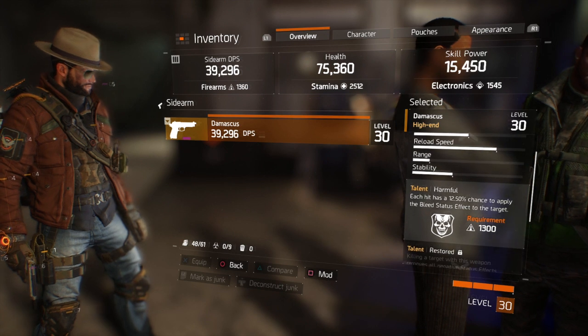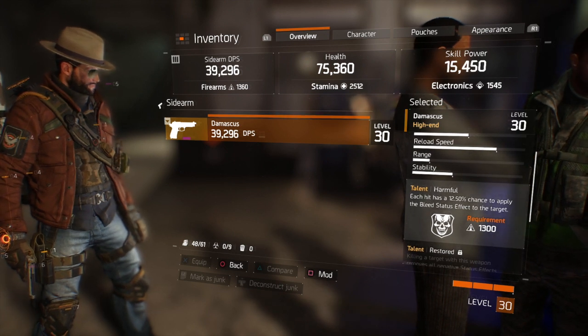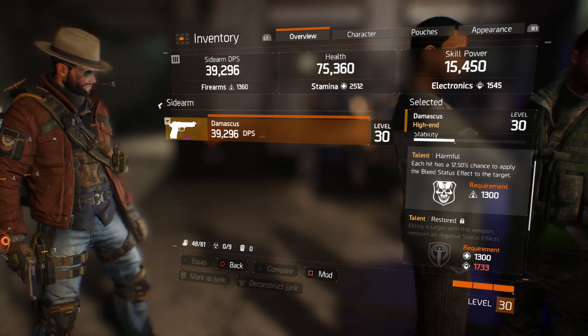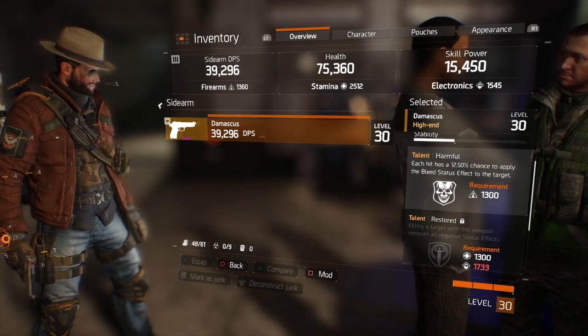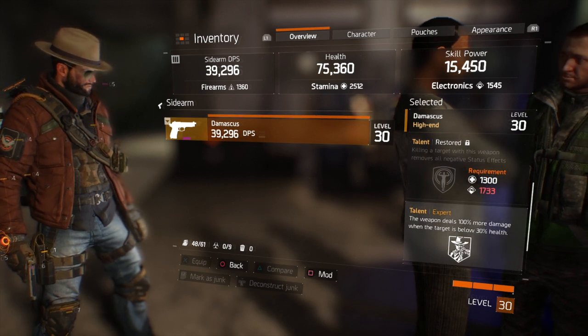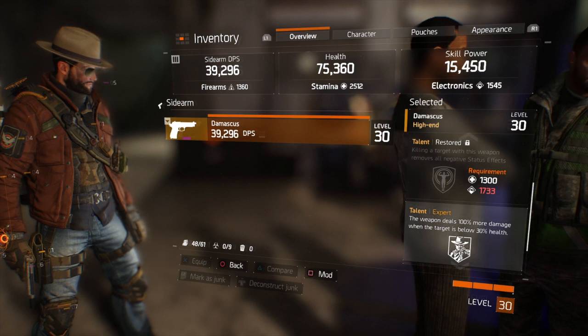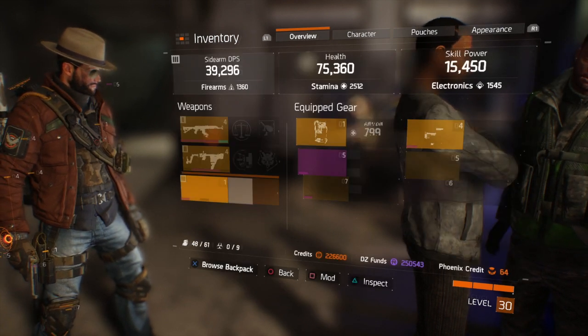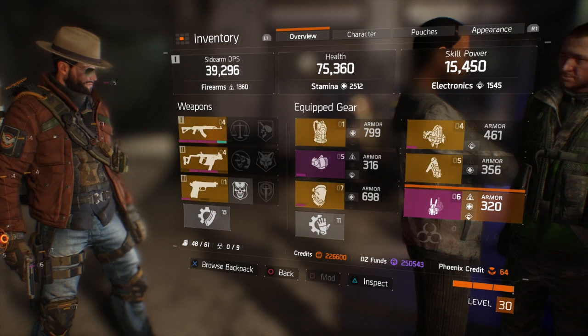On my pistol, one perk is already unlocked — Harmful: each hit has a 12.5% chance to apply the bleeding status effect. It's unlocked because it only requires 1,300 firearms. But Restored — killing a target with this weapon removes all negative status effects — requires my electronics to be over 1,700, which I'm not focused on right now.